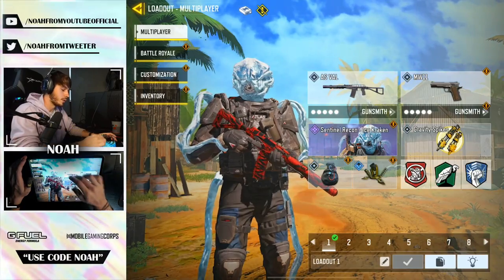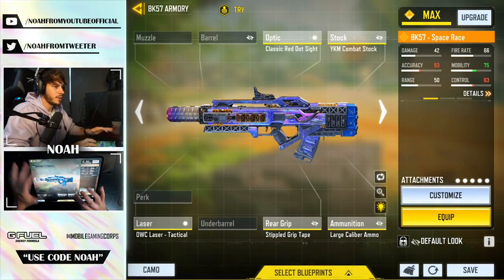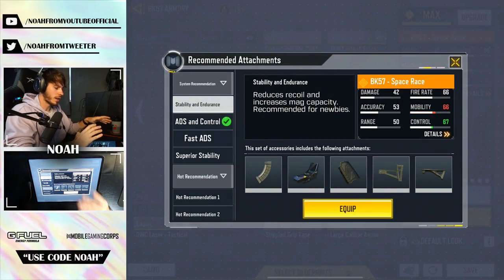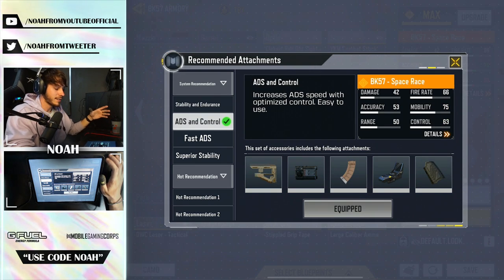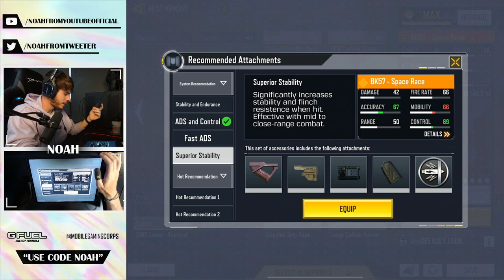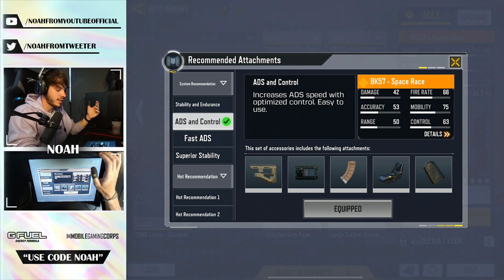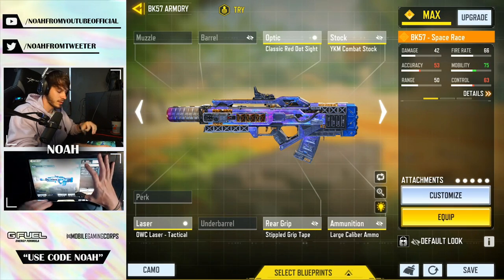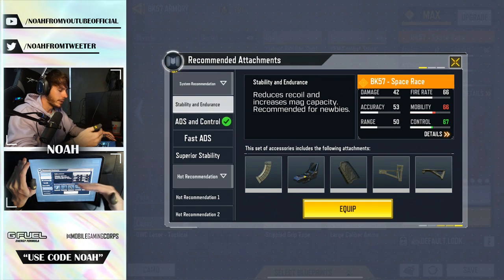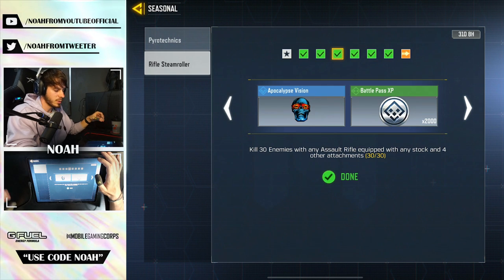What I personally did was go to the BK57, go to Gunsmith, and you'll see a little yellow light bulb icon. Click that and it'll bring up the recommended attachment screen. I went with ADS and control just to be safe, because I had tried fast ADS to begin with and it wasn't actually counting. Personally I used the BK57, but you can use any assault rifle — just click that yellow light bulb and pick one of the system recommendations.